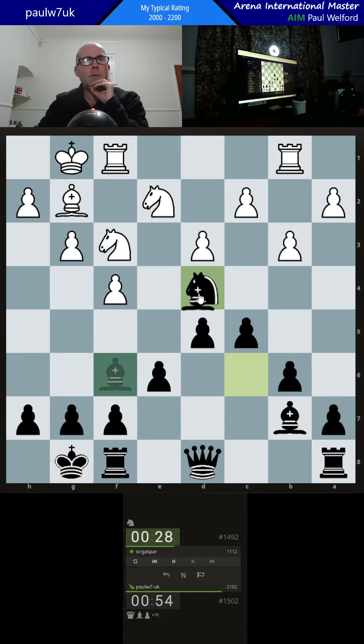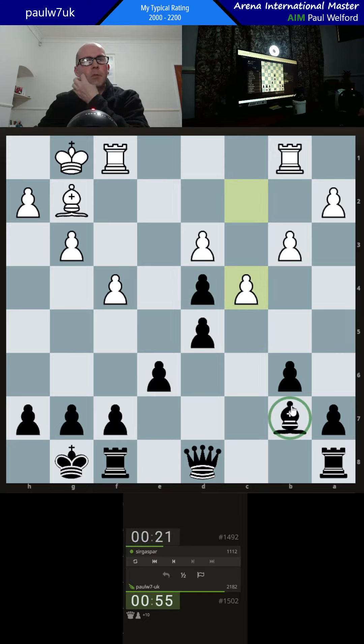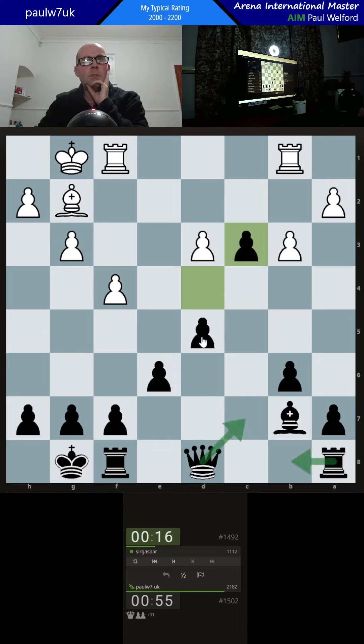Now I'm going to get one of the knights off. When you're up material it makes sense to simplify — there's a bit less risk of something going wrong. This bishop's not doing anything. Oh, it's en passant. So I'll rook across, queen up to guard the bishop, and then pawn up.